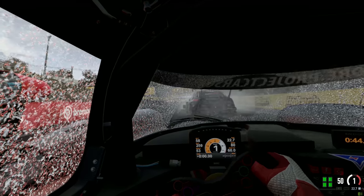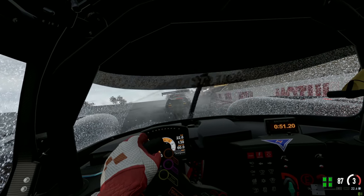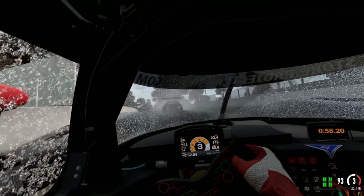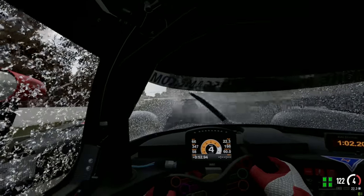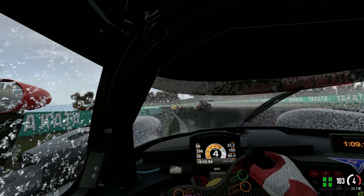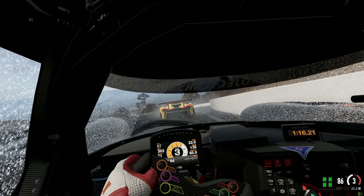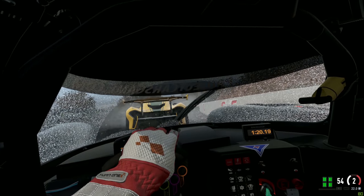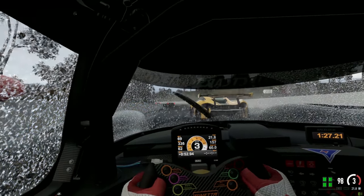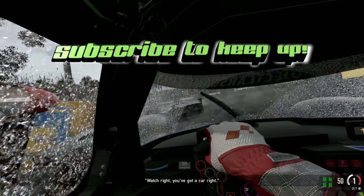The Rift S is noticeably smaller and lighter on your head. Comfort-wise, the Rift S wins over both the Odyssey and the original Rift. The Odyssey does have built-in speakers while the Rift S doesn't — that's a trade-off to keep in mind. If you only have $300, get the Odyssey. If you have $400, the Rift S is a better overall experience — just budget for some earbuds.